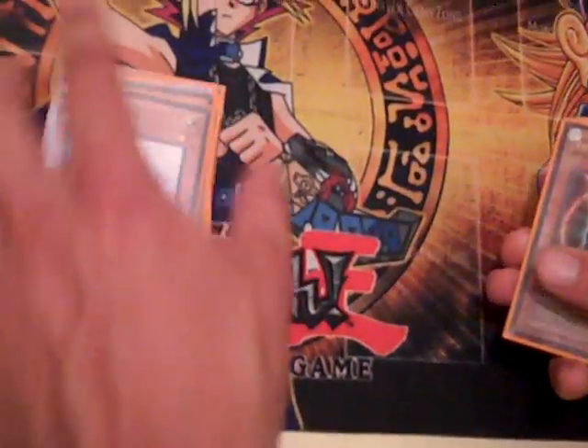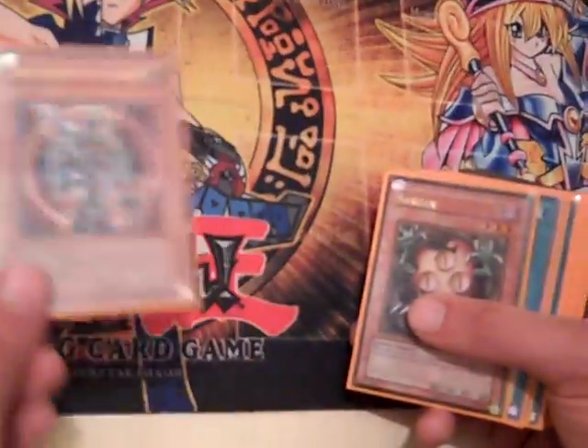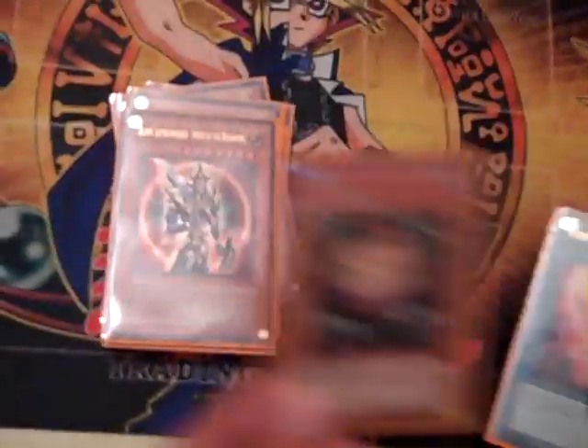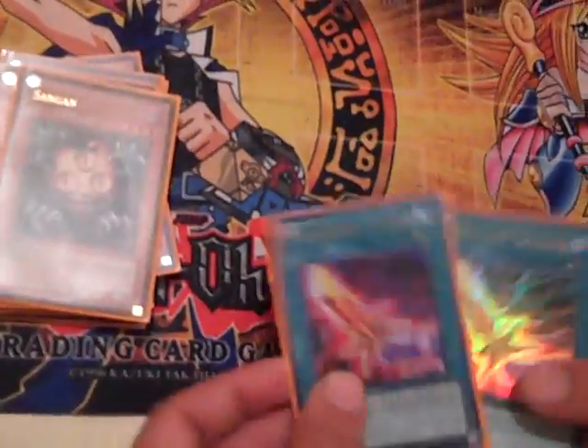Two Gigamantis because it helps my OTK — it helps a lot of things. Three Valers because this format needs three Valers. BLS, of course — it's really easy to go into. Even if I don't have Valers, I can go Gigabillion or whatever I want; it's a magical deck. Sangin, because you still need Sangin.